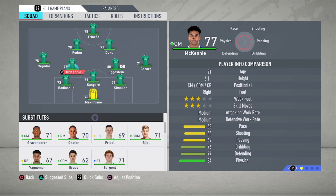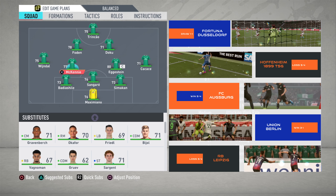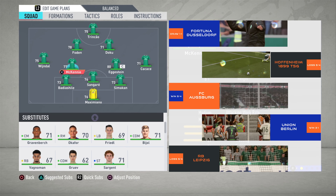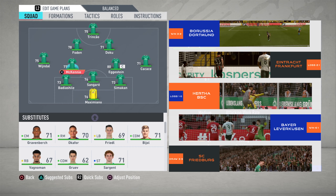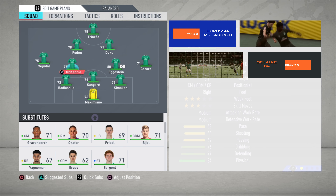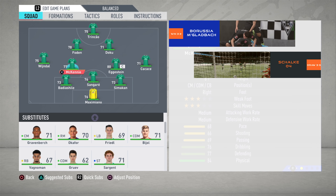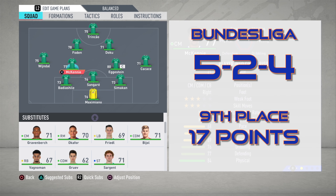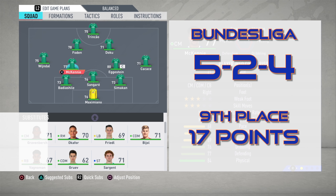We're going to be sticking with what works — this 3-4-2-1 formation. It's been great for us recently. We're going to give Jeremy Doku his first start in that right attacking position, as a reward for scoring his first goal last game. Let's reset this season: 11 games in, we started off inconsistent but have picked up recently. We're at 5-2-4, good for 9th place and 17 points.